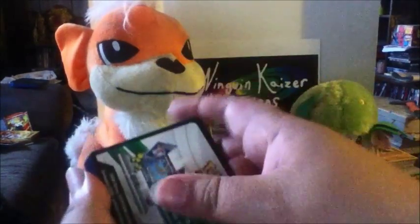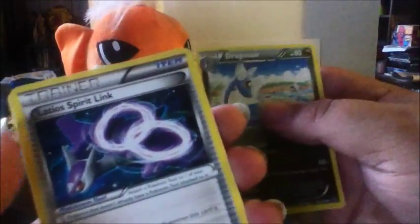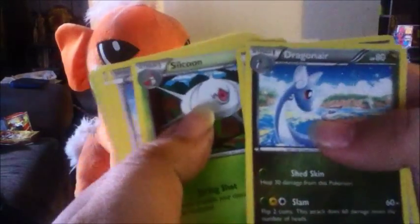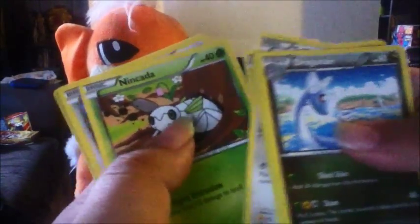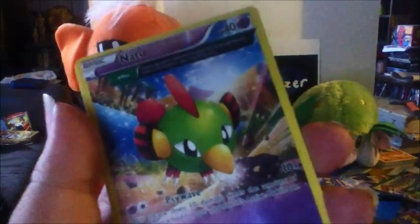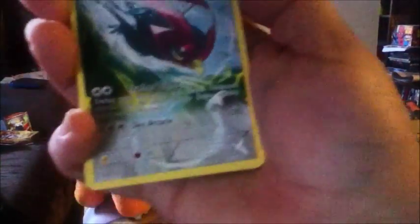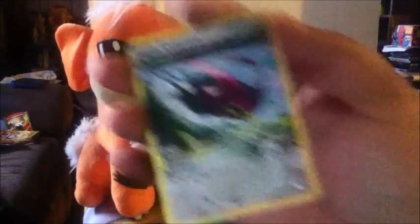Next pack — we start off with a Dragonair, wonderful. Latios Spirit Link, Silcoon, Taillow, Electrike, another Bagon, Ninjask, a Doduo, a Reverse Ancient Trait Natu, and an Ancient Trait Unfezant for our rare today. That is pretty awesome, I like his ability. Definitely cool.